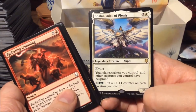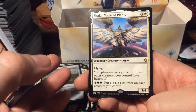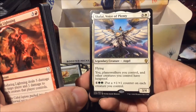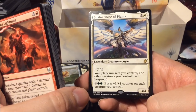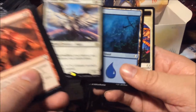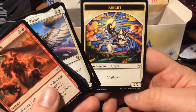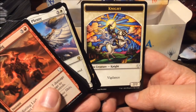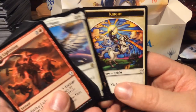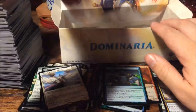And we have Shalai Voice of Plenty — pretty nice card. For four mana we get a three-four with flying. Your planeswalkers and other creatures you control have hexproof. For six mana, put a plus one plus one counter on each creature you control. Great card. And yes — there is the stained glass token! Look at how beautiful it is. If only we had a foil one — that would be amazing — but we don't.